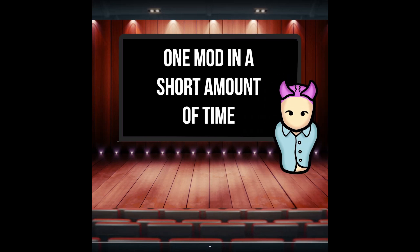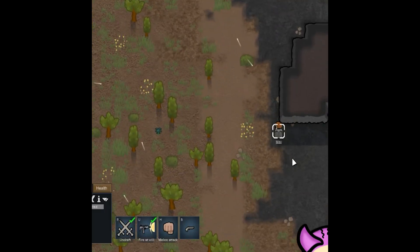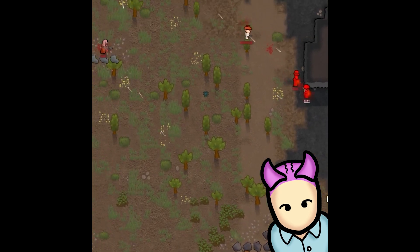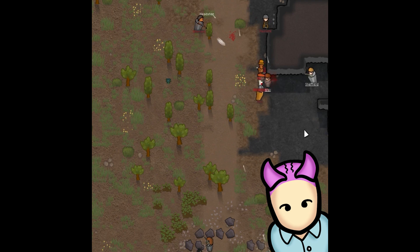Welcome to Quick Bits, where we review one mod in a short amount of time. Vanilla Expanded, how we love you. And this mod is for the inner Mad Max raider in all of us. With just a little research, you can now use scrap and steel to make unreliable weapons at your crafting spot.